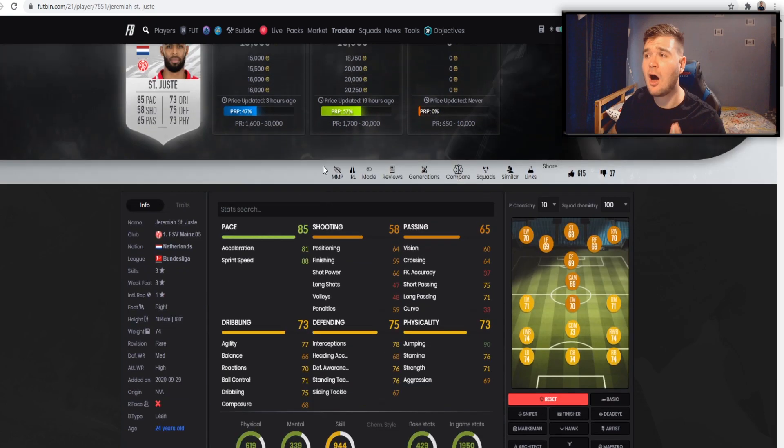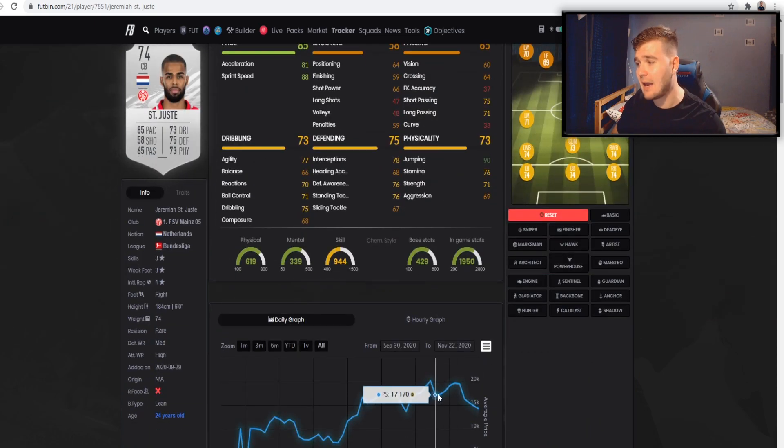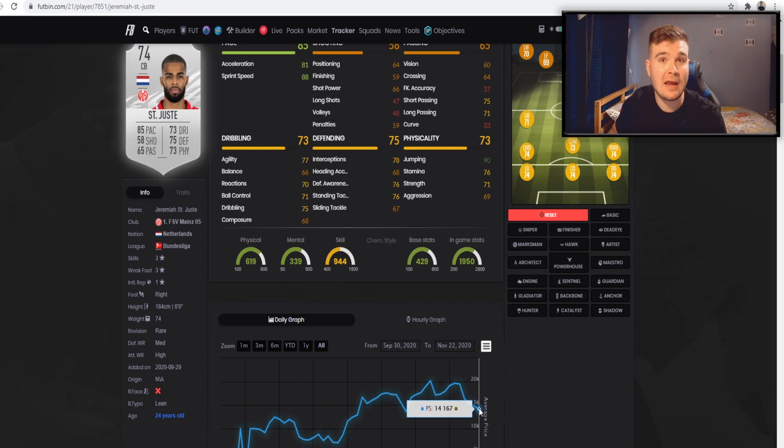There are rumours that Ryan Kent will be the next Silver Stars objective card — he scored a fantastic goal for Rangers in a 4–0 win and got an assist. If Ryan Kent does drop, I fully anticipate St. Justy going back to 20,000 coins. There are essentially two buying points: when there's no objective and you buy on that drop — there was no demand for silvers so he fell 7 or 8k — and I bought in fully anticipating a new Silver Stars on Wednesday.